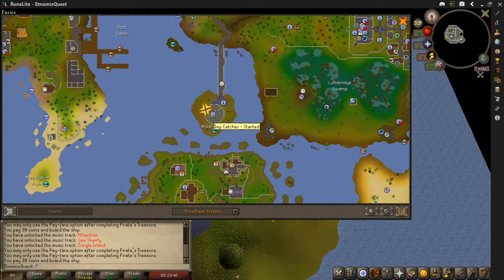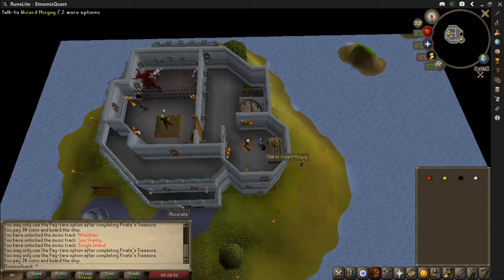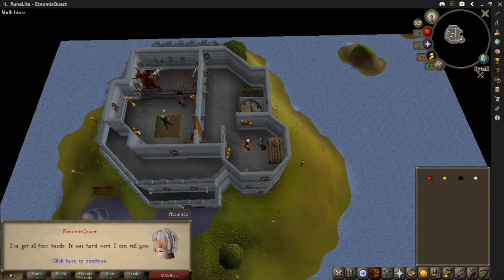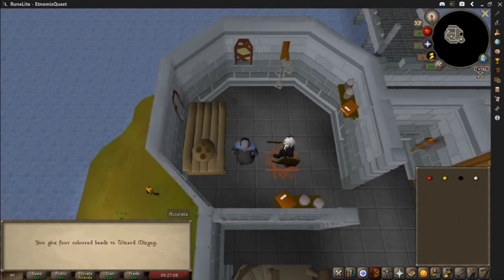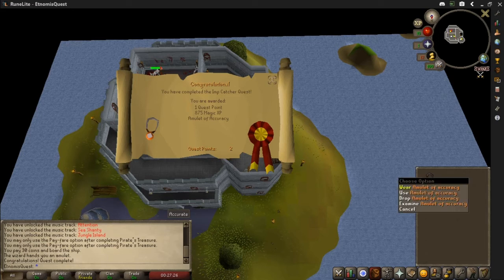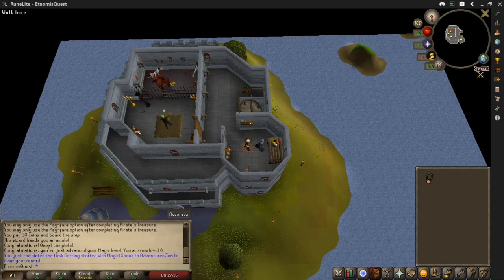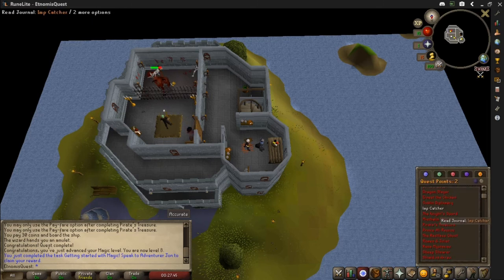We're back at the Wizard's Tower. Look in our inventory: the red bead, the yellow, the black, and the white bead that Mizgog needed. Talk to Mizgog and tell him you've got all the beads. He says 'give them here' and checks that they really are his magical beads with a little sparkle. And we've completed the quest! We get one quest point, 874 Magic experience, and the very sought-after Amulet of Accuracy — plus four to every attack bonus. It's a very good amulet, great all round, especially for Iron Men.